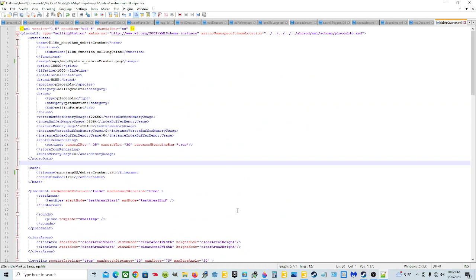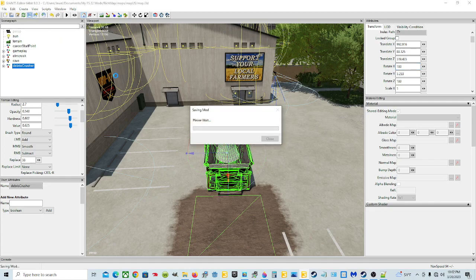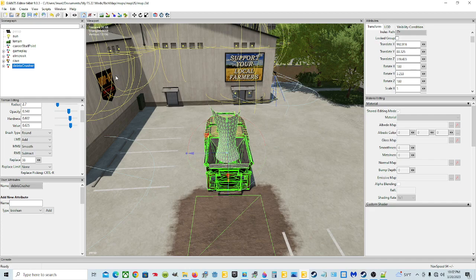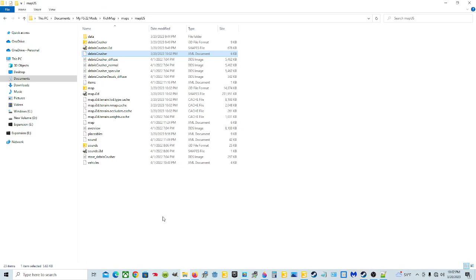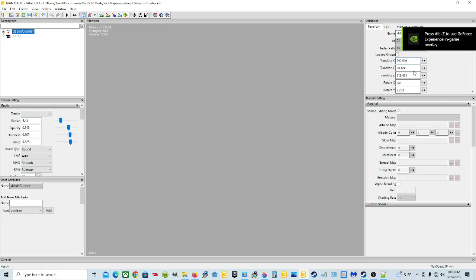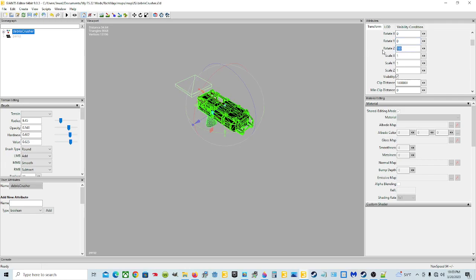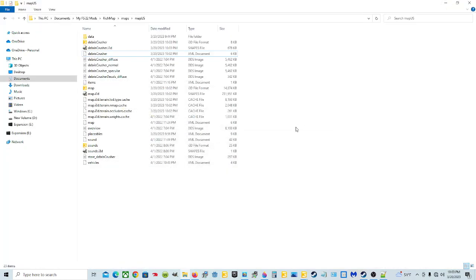We've got one more thing - actually two more. Go back to the Giants Editor, open the debris crusher I3D file. Click Save on the map - wait for it to finish saving. Then go back to File Explorer, go to the debris crusher I3D file, open it in the editor. Click on the debris crusher, go to the transform fields, zero out all the position values and zero out the rotation values to bring it back to origin. Hit Save and wait for it to finish.